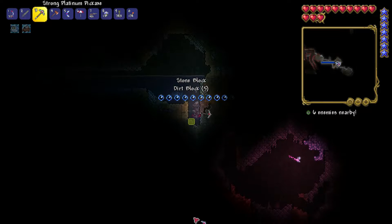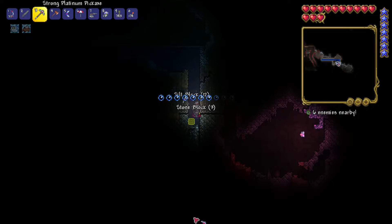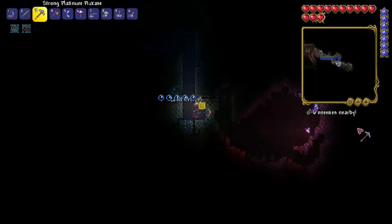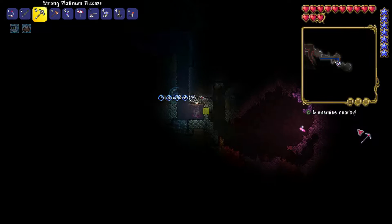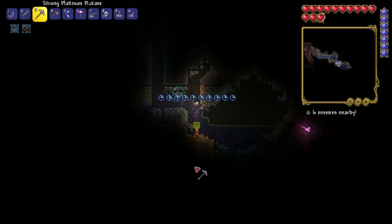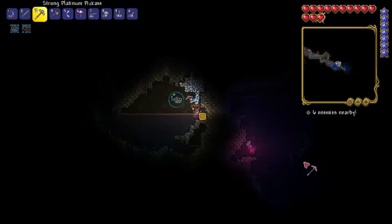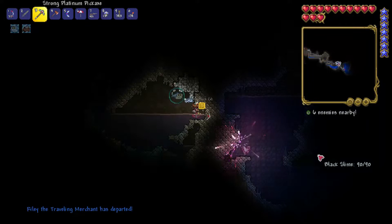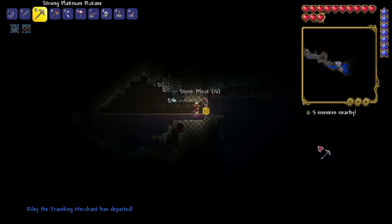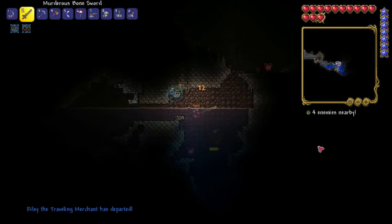I'm draining that cave into there — I keep finding all the platinum I need after I already needed it. I'm mining this way. The fairy can bring you to either a chest or a heart — I'm hoping it's a chest, but it seems to be a heart. Oh, it's two hearts! And there's a skeleton up there.